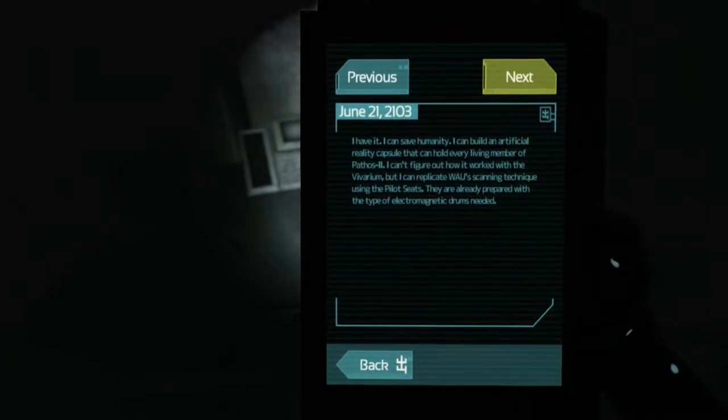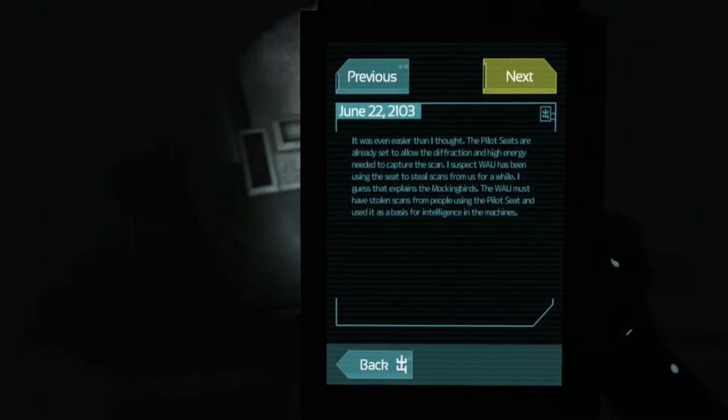A week later: I have it. I can save humanity. I can build an artificial reality capsule that can hold every living member of Pathos-2. I can't figure out how it worked with the Vivarium, but I can replicate WAU's scanning technique using the pilot seats — they're already prepared with the type of electromagnetic drums needed. So now they're talking about the technology used to scan. And it looks like Catherine utilized what WAU did in order to learn from it for her own benefit. It was even easier than I thought — the pilot seats are already set to allow the diffraction high energy needed to capture the scan. I suspect WAU has been using the seat to steal scans from us for a while. I guess that explains the mockingbirds. The WAU must have stolen scans from people using the pilot seat and used it as a basis for intelligence in the machines.